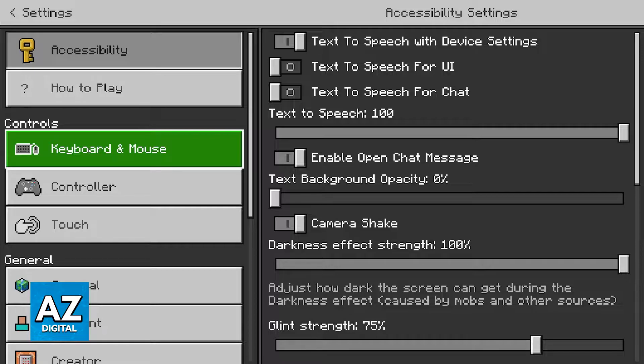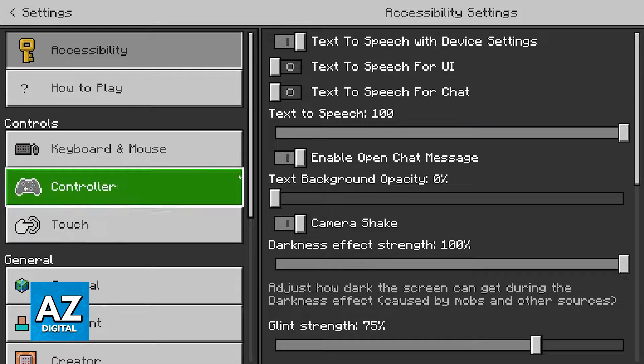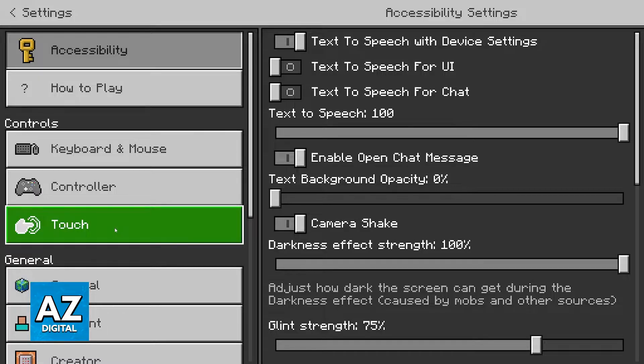Now, if it doesn't work, some of the things that you can try are to connect only one of the peripherals at a time. Go ahead and disconnect both peripherals — the keyboard and the mouse. Try connecting only the mouse and shaking it around to see if a cursor pops up. If the cursor does appear, you can go ahead and connect the keyboard afterwards. Or try the opposite: connect the keyboard first and then the mouse.